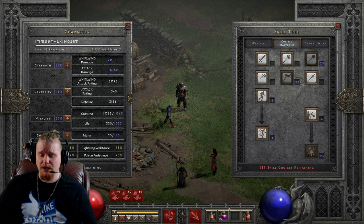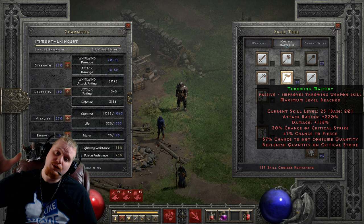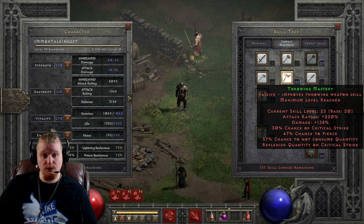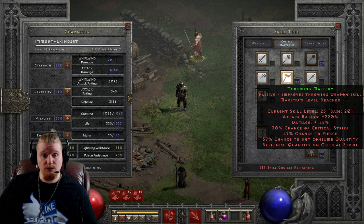As a Barbarian, the ability to double your damage essentially is very, very handy. You have to think about the fact that as you're throwing a really powerful spear at something, if it only hits one target it's doing maybe 200 damage. But if it hits two targets it's potentially doing 400. If it hits three targets it's potentially doing 600, and so forth and so on. Pierce is going to have a very, very nice effect on the amount of damage that you can output even as a Barbarian.